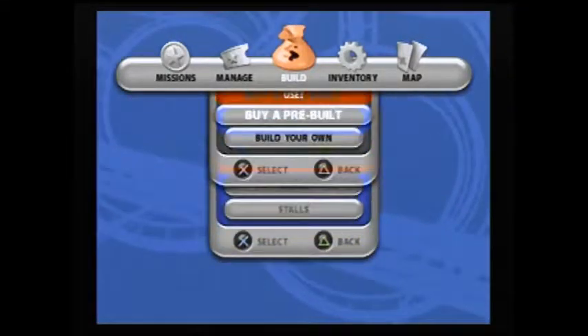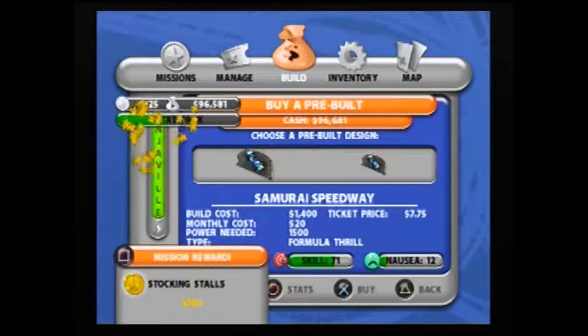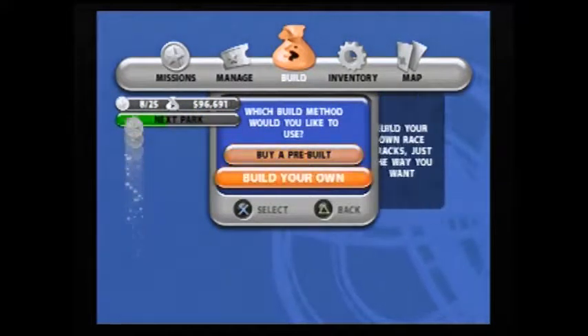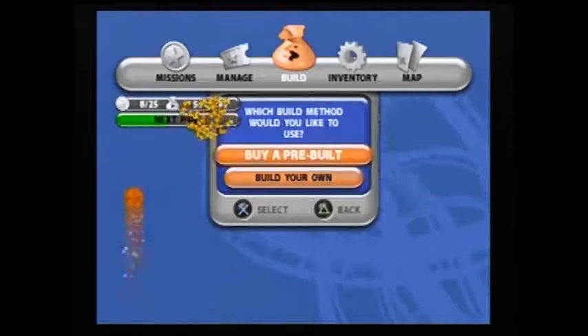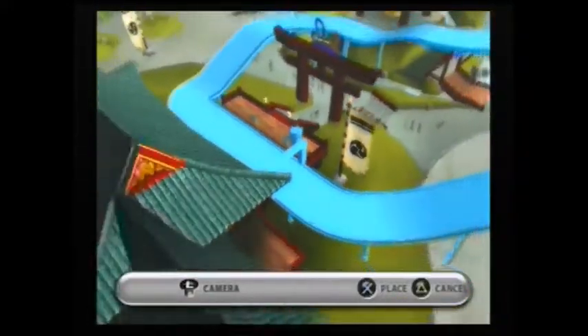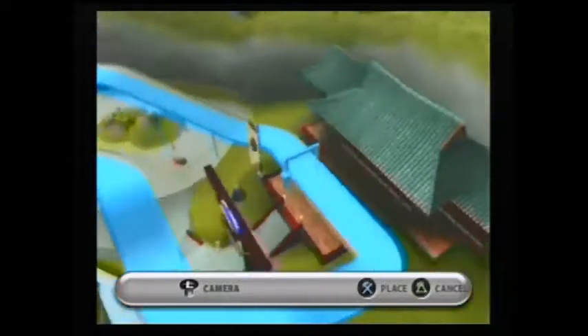We're gonna look at the pre-made ones first. We got the Formula Thrill track and the Samurai Raceway. I believe the Formula Thrill track is the one that I made pre-made, so I might as well put that out here. I made it to form around that roller coaster they had here. It's pretty basic but it's what the game wants.